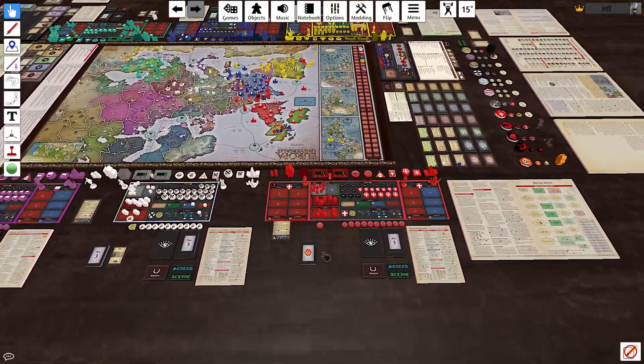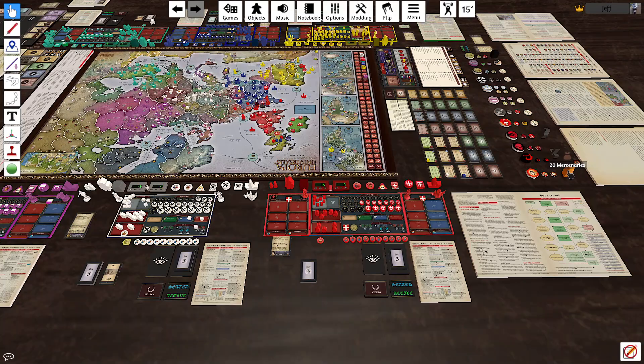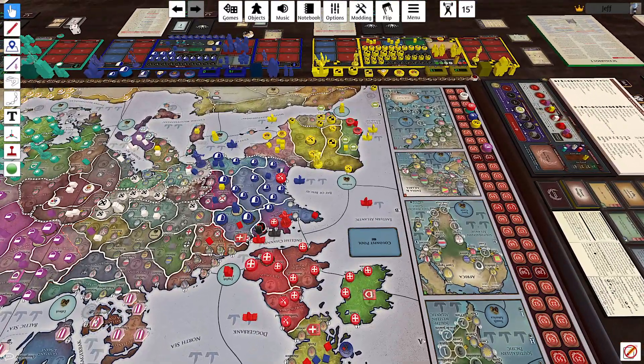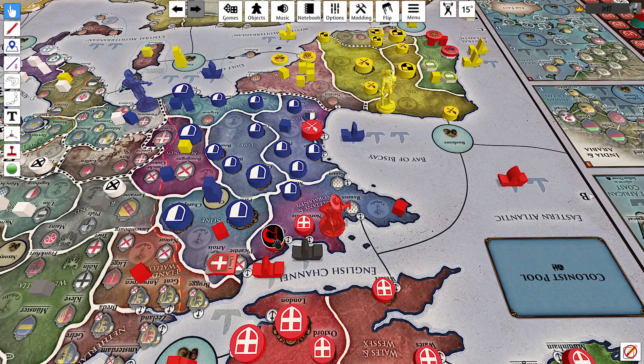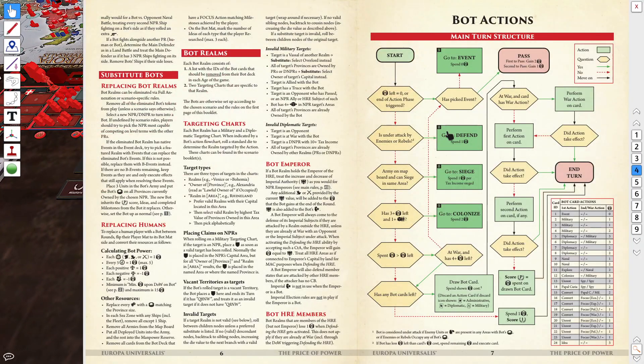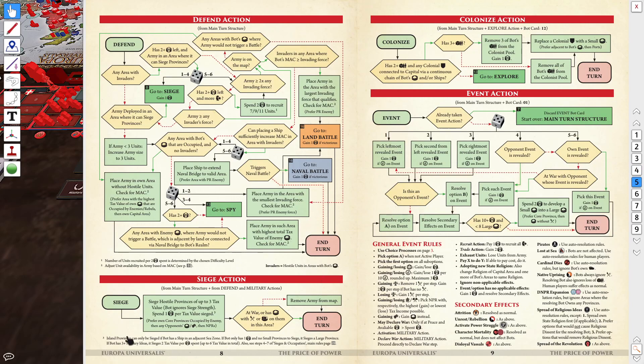Oh, here it is — it is England's turn. Let's go ahead and discard this marker. They still have one more siege to do — you can see they need to siege this town. So let's go ahead and do that. They're going to go to siege here and let's resolve that. Siege hostile provinces is up to three tax value, spending one bot cube per tax value sieged.